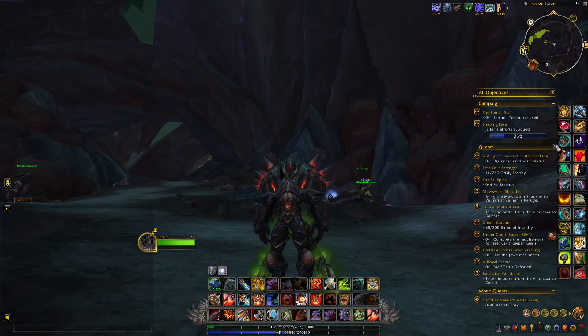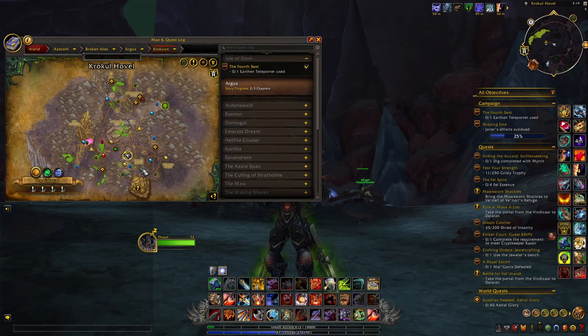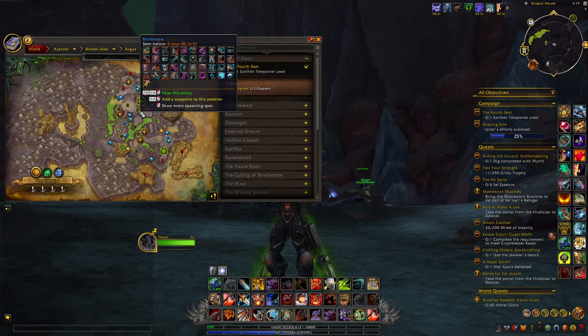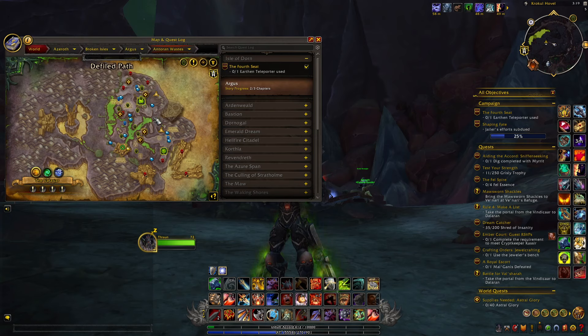All these different sets and transmog items are linked to Legion, and in particular they are linked to Argus. Argus was part of the last patch of Legion and it's divided into three main areas: you have Crocun, then you have Eredat, and finally you have the Antoran Wastes. In these different areas you can kill tons of rares, many of which have a chance at dropping some pretty cool mounts — so this is a great way to farm mounts while also getting these transmog items.